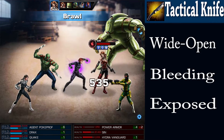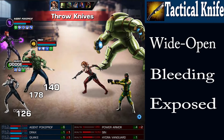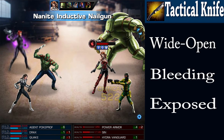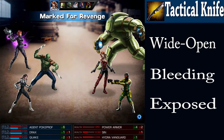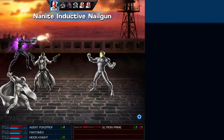Should you have Daredevil, Colossus, and the Invisible Woman available, you'll also be able to find Sin, the Red Skull's daughter. Taking her out will give you a crack at gaining the Tactical Knife for your inventory, which bleeds, exposes, and wide opens the enemy, making it perfect for melee attackers who deal with bleeding.